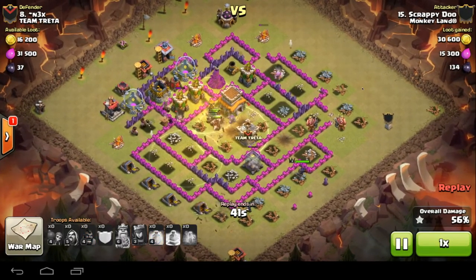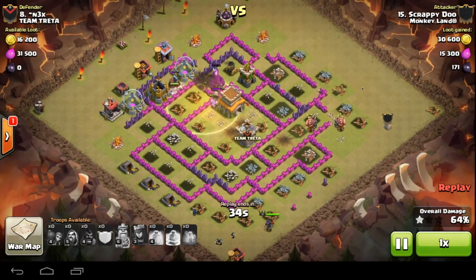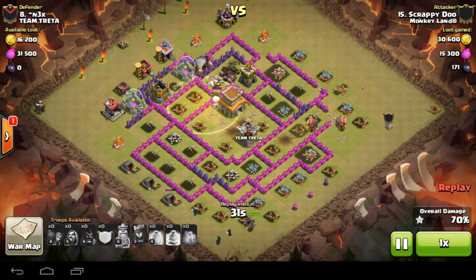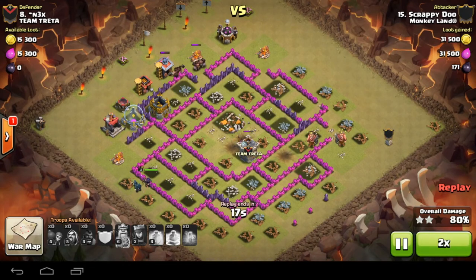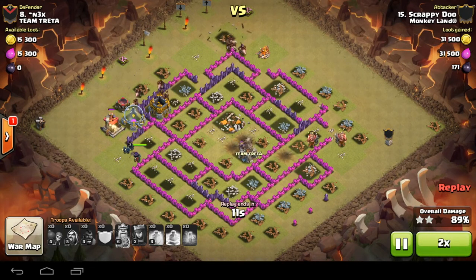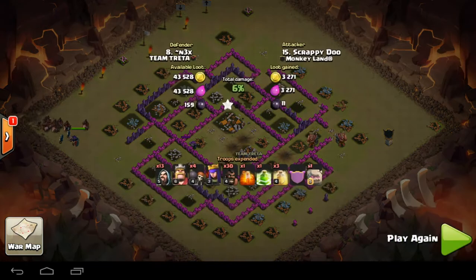Heal in the core — double giant bombs there take out a few hogs but not the main pack. Backup hogs coming in from the left, final heal goes down. Base is nearly done, Queen wrapping around the bottom, last defense down. There's really no excuse for me failing on a Town Hall eight now. The only real way I could fail is not killing the CC — not killing the drag — which is exactly what happened in the war we're currently having. The drag ended up chasing my hogs around, which was very frustrating, but it happens sometimes.